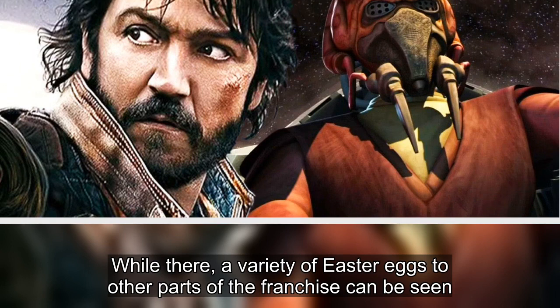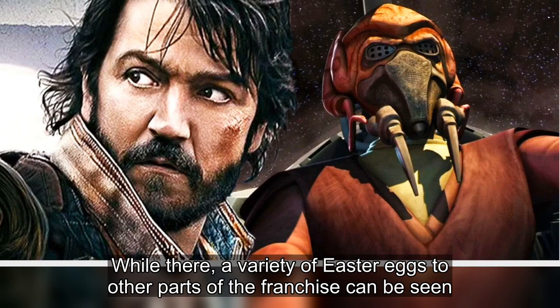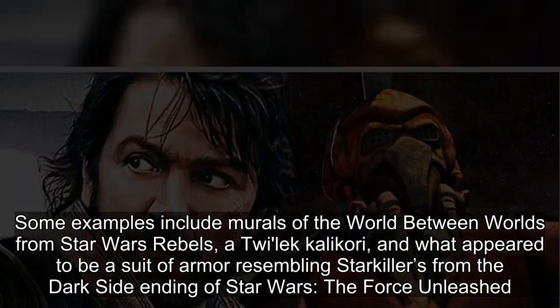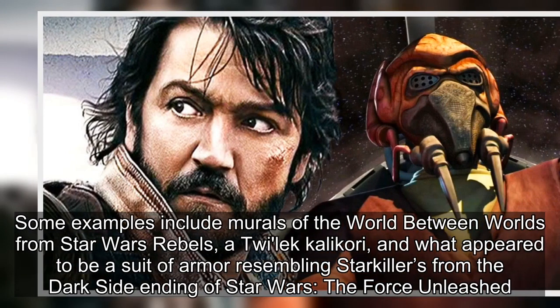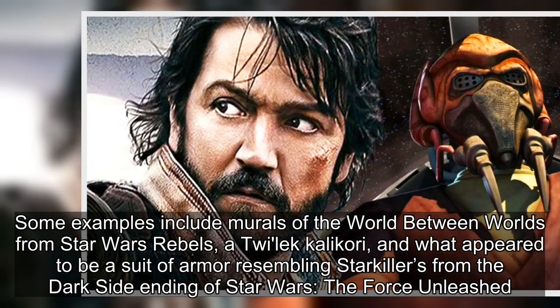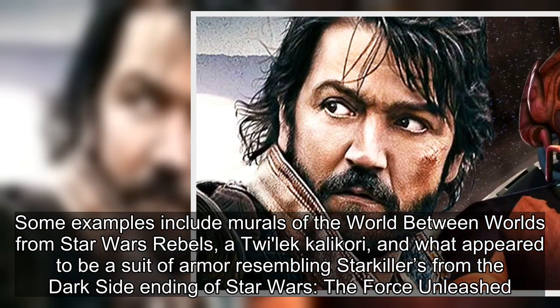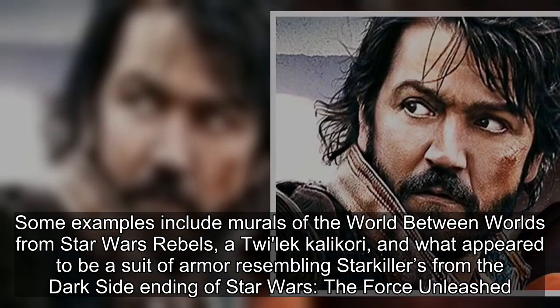While there, a variety of easter eggs to other parts of the franchise can be seen. Some examples include murals of the World Between Worlds from Star Wars Rebels, a Twi'lek Calikori, and what appeared to be a suit of armor resembling Starkiller's from the Dark Side ending of Star Wars: The Force Unleashed.